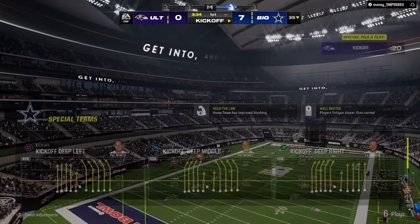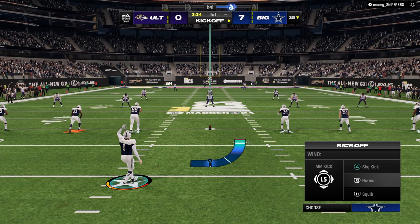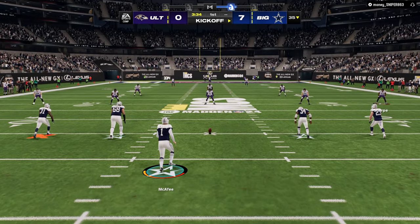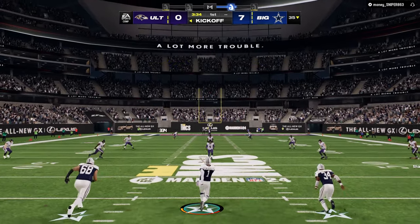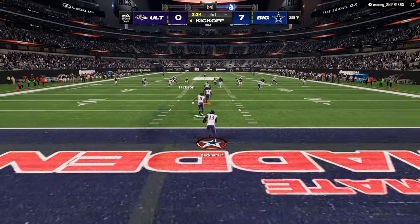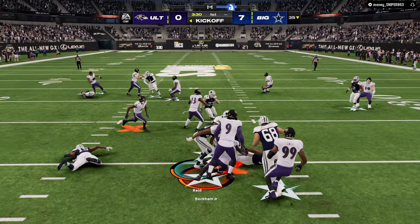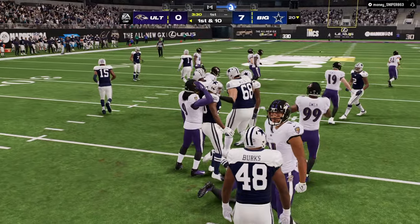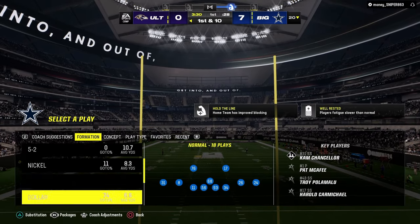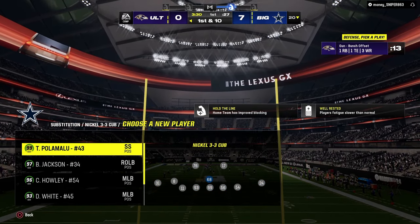The cool part is you're not just running Jets Bunch Strong Offset — you can audible over to Bunch, to Tight, or to Trips. One of the important things to think about is when and why do you audible. Why audible to Trips instead of just flipping Bunch? Those are questions that are pretty valuable to explore for yourself offensively.